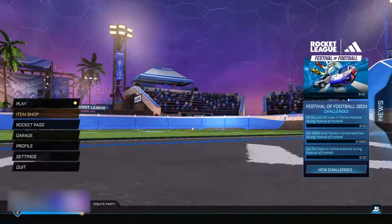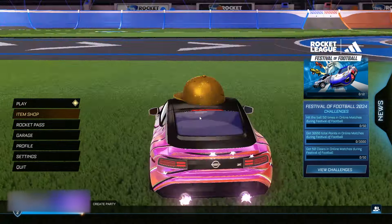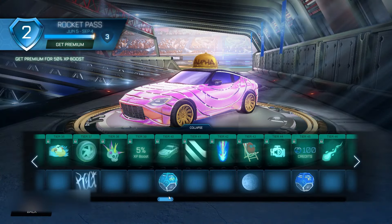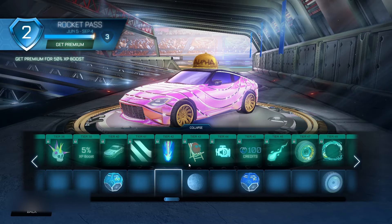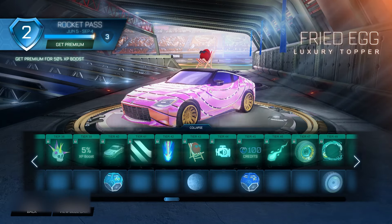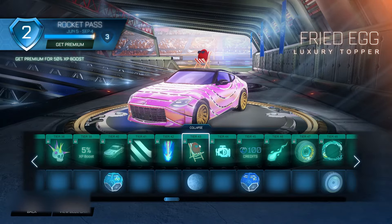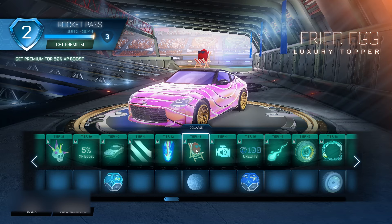Here in the main menu boys, you then want to go into the rocket pass, and keep scrolling until you eventually land on tier 43, which is going to be the fried egg topper. Once you have equipped it to your car, you then want to click on it an additional number of times equal to the sum of the two digits in the tier number — for tier 43, that's 4 plus 3 equals 7, so you guys want to click on this an additional 7 times.